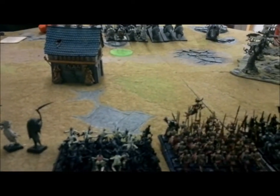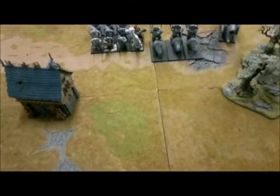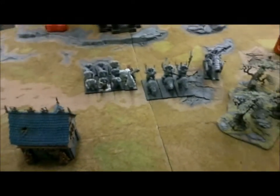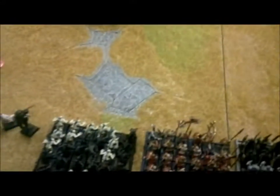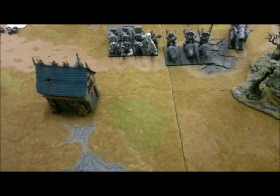Nils is going first. End of top of turn one — Nils moved forward with his entire army. He tossed a fireball at my Grave Guard, killing three of them. His cannon fired at my Skeletons but it did not bounce properly — it landed and bounced off the table.